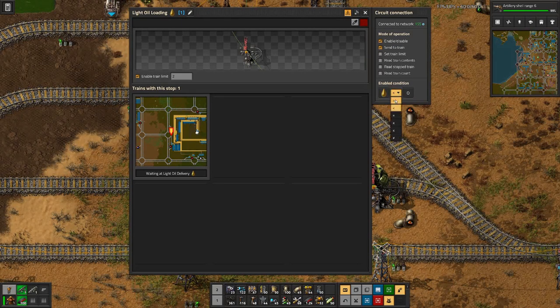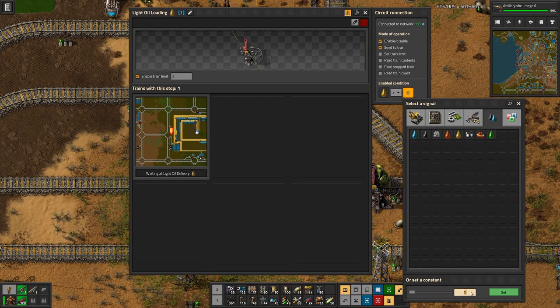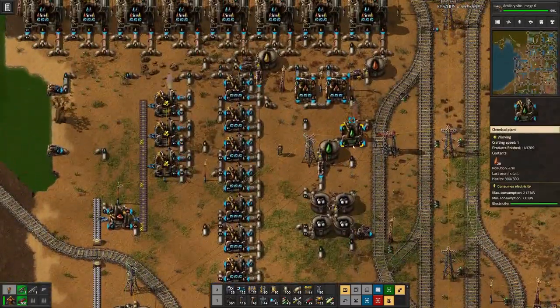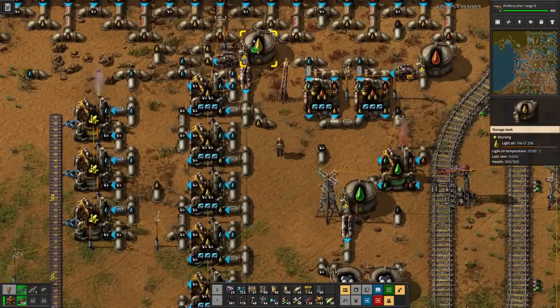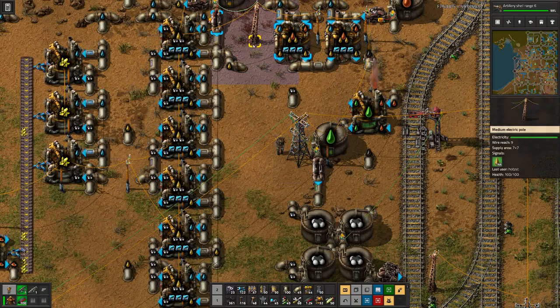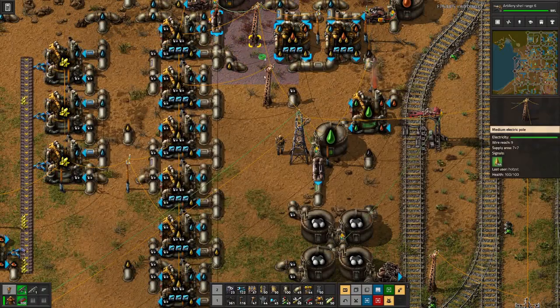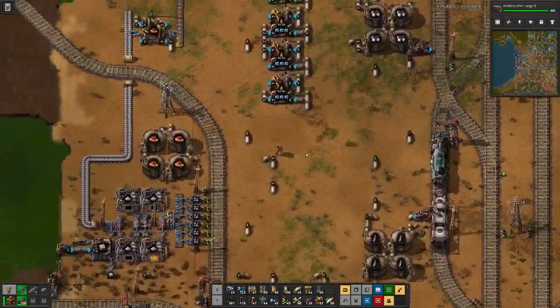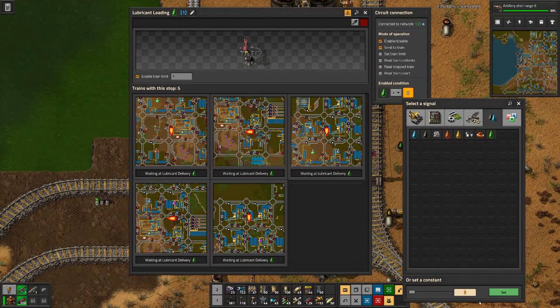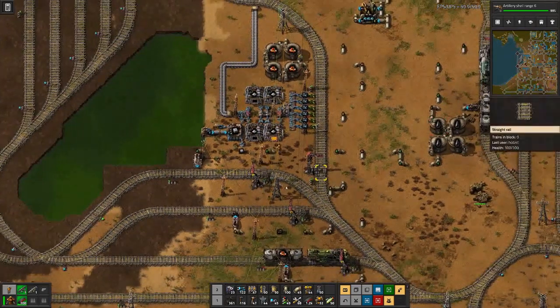And here, light oil - more than fifteen thousand. I think there we have two tanks, one tank. And we need to hook up the lubricant itself - fifteen thousand here, have only one tank.